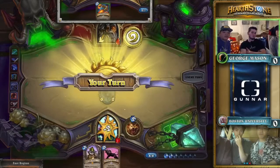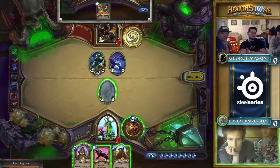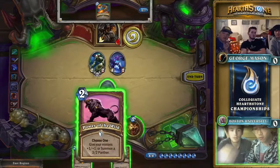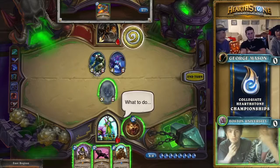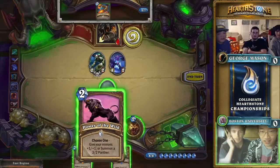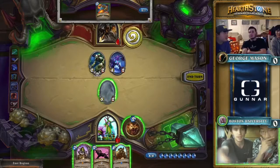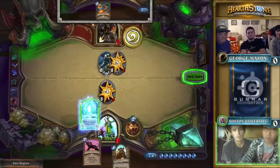George Mason takes some damage but Boston's still not out of the water — they don't have the damage to close immediately. Three, four, five, six, seven — that's one point of damage off lethal, and they're facing down six plus two from hero power. They might have to trade in Dr. Boom, which would put the clock on the opponent. With two cards in hand and no beasts, they'd need to draw into seven damage. They've already burned two Unleashes, so a Quick Shot is no guarantee.